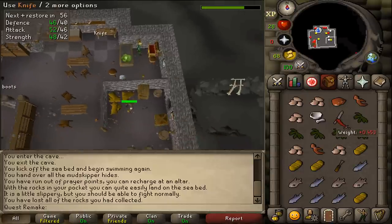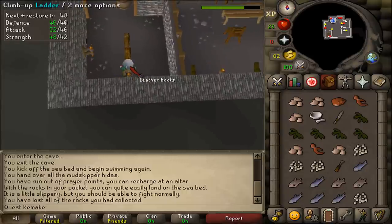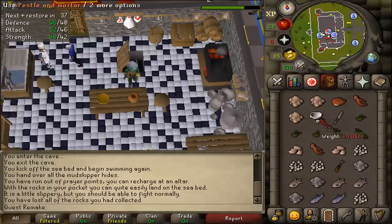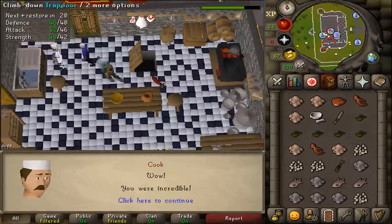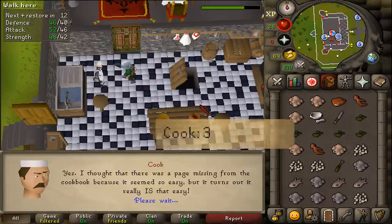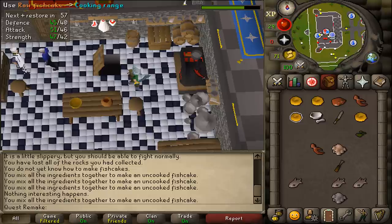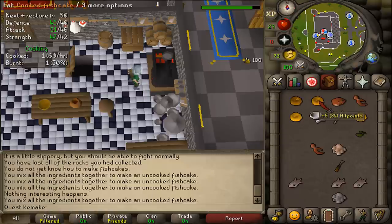With all ingredients ready, use your knife on the bread to make breadcrumbs. Then use your pestle and mortar on everything else - the crab meat, the kelp, and the cod. Once done, talk to the cook and select option three to talk about Pirate Pete. Then use one ingredient on any of the others to make raw fish cakes. Use them on the cooking range and hopefully you don't burn any.